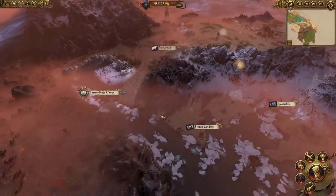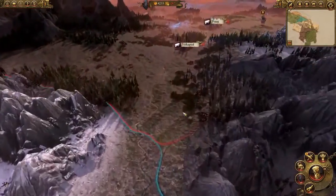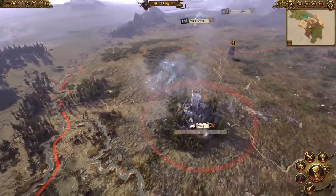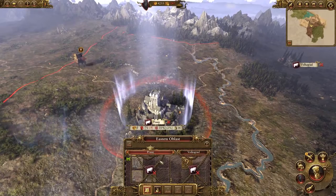We needn't have chosen to advance westward through Norska from the beginning. Our other possible route out of the Chaos Wastes is of course through the human lands of Kislev. Now this is a challenge, as they're militarily strong to begin with, and also have some well-garrisoned cities too, such as Prague here.